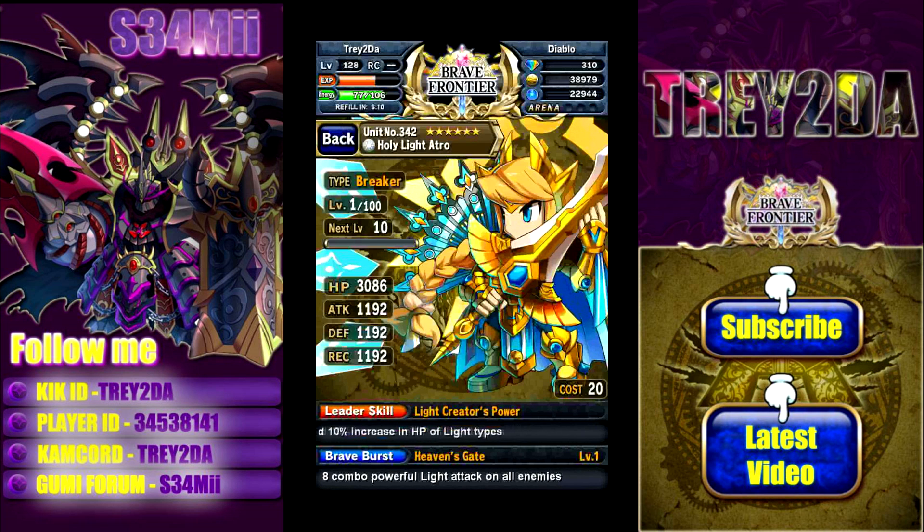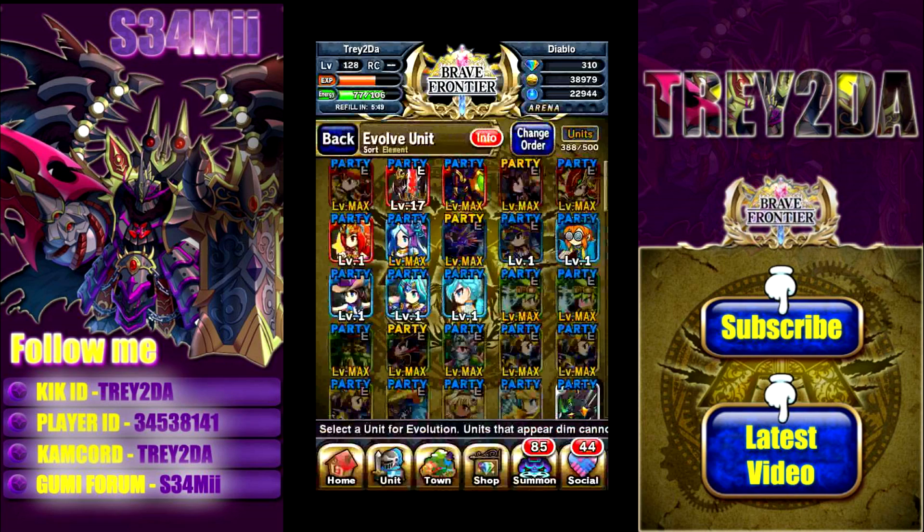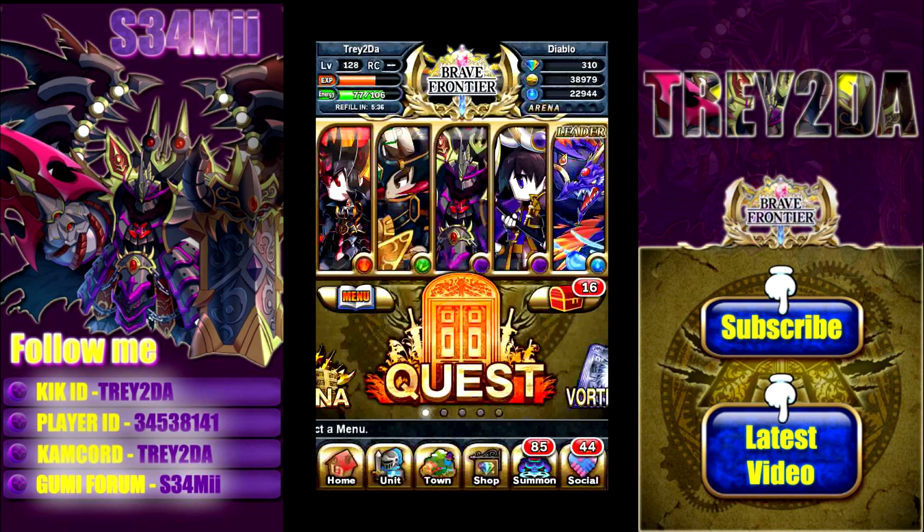I'm sure a lot of you already know about him — this is pretty much the first of the six-star units that came out, the first round of them. Old news, I know, but this is my first time getting it, and I'm definitely going to use it as the leader for my Mono Light Squad. So there you have it, guys — a little background information on Holy Light Atro in case you did not know. Very nice six-star unit, very good for Mono Squad. I hope you enjoyed it. Please continue to like, subscribe, favorite, share, comment, and everything else. I will be back at your screen with more soon, guys. Later.